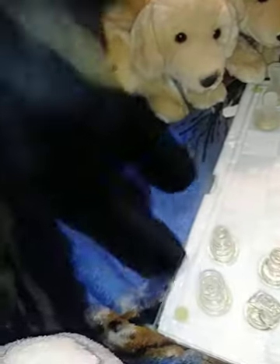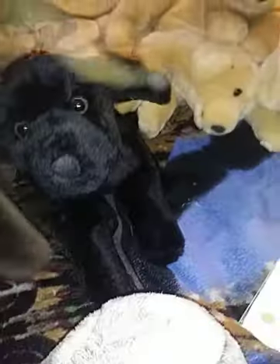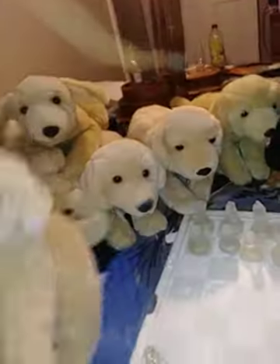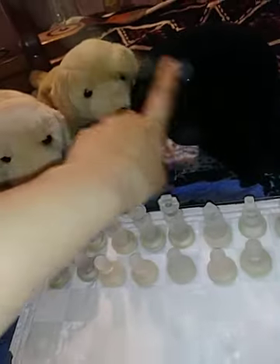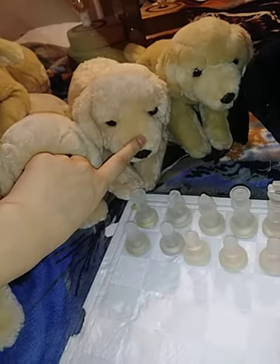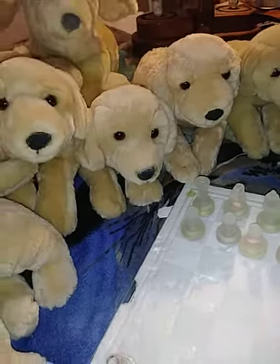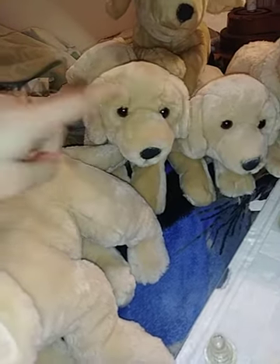This is Castle. So I've got three girls in this pile and then the rest are boys — the five boys. This is Knight, this is Castle, and Bishop, Knight, and Castle are my girls. And all these others: Rook, Skittle, Pawn, Gambit, Blitz, and Check are all boys.